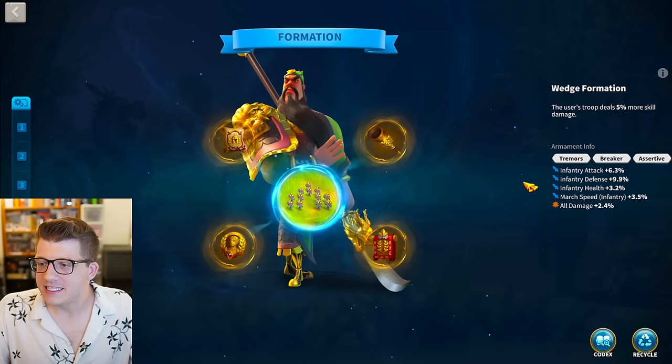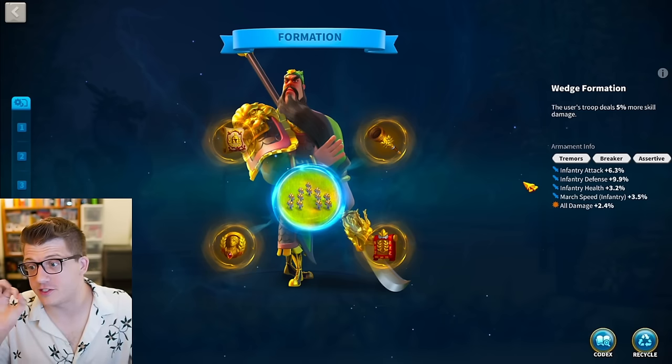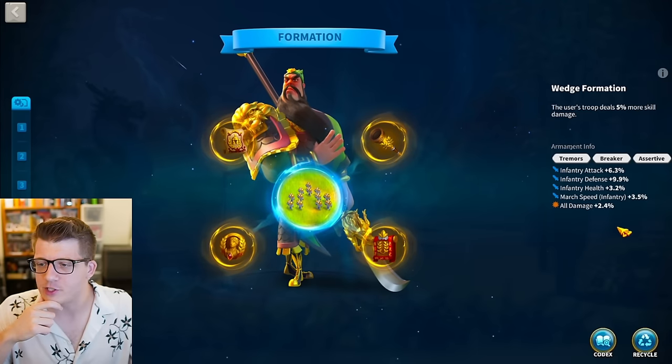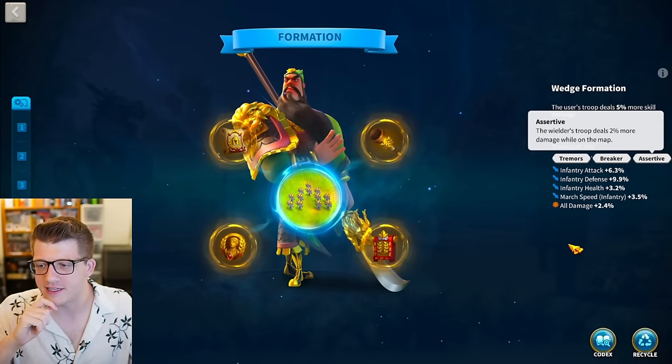Looking at the Guan Yu Wedge formation armaments, we have 6.3% attack, 9.9% defense, 3.2% health, 3.5% march speed - very nice - and 2.4% all damage. With three inscriptions: Tremors, Breaker, and Assertive. Very nice stuff.